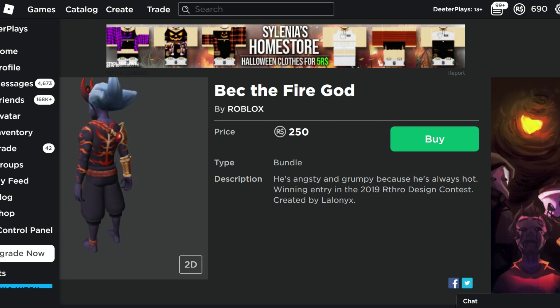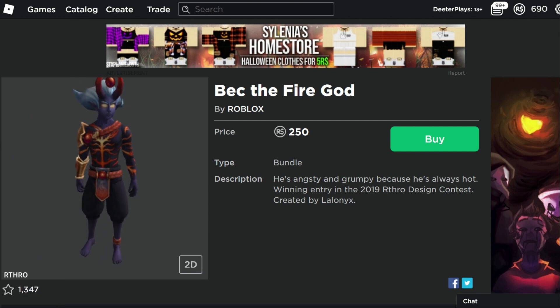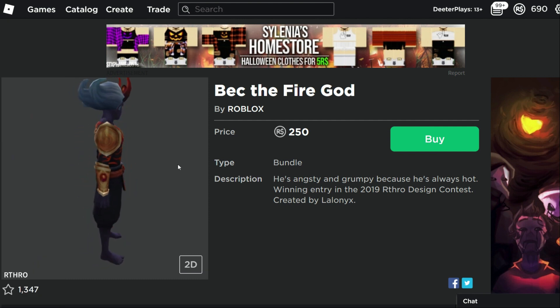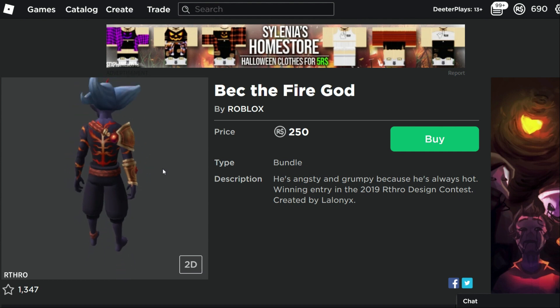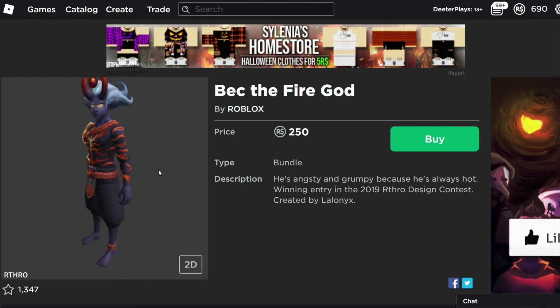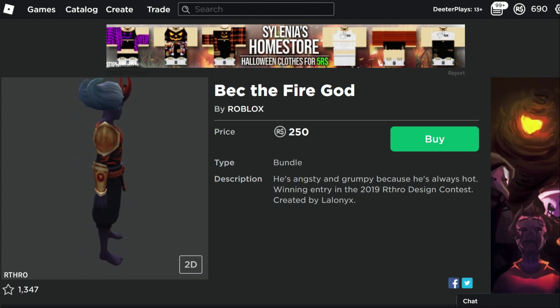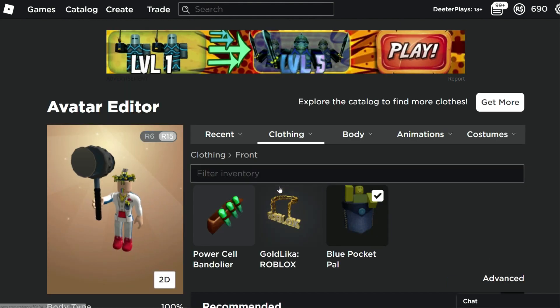We also have Beck the Fire God. This is the first actual Arthro package of the 2019 Arthro contest to come to the catalog. So these are going to be rolling in really soon. We saw just a couple more that were leaked fairly recently in recent videos, so we've got more of these that are going to be showing up. There's a bunch of those that are going to be showing up, so check that one out if you get a chance.